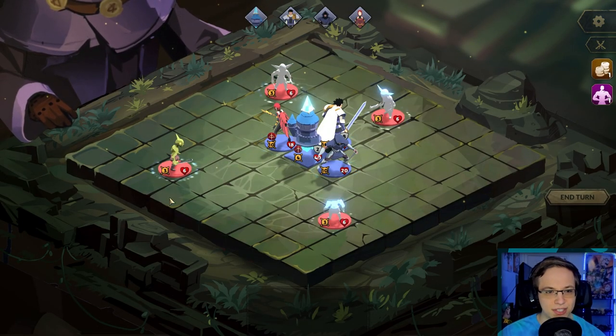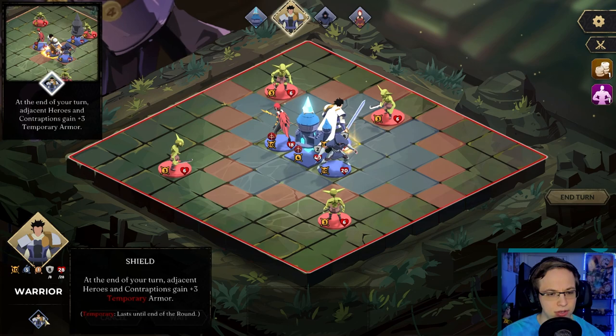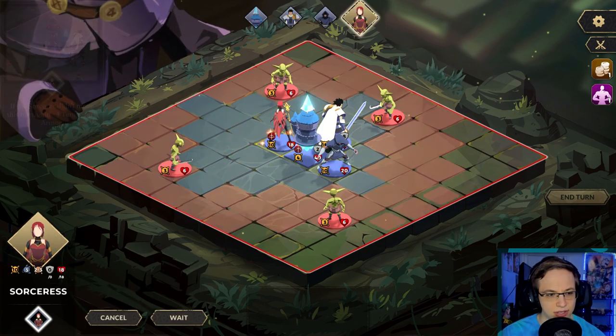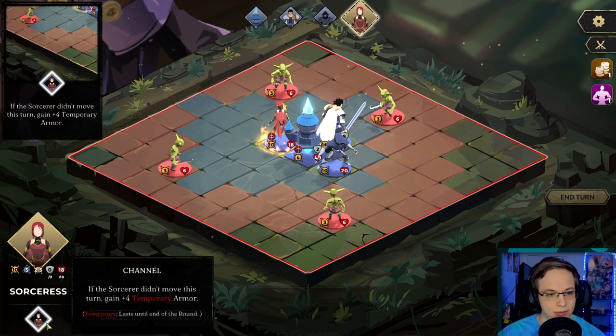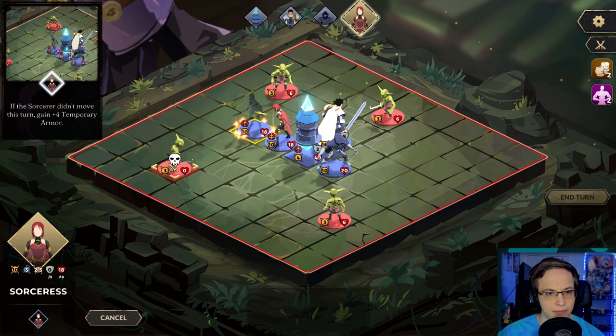He's gonna hit us — tutorial wave of enemies is incoming. I love the way this looks — it's like a little board with a mage sitting over here or something. It's pretty interesting. What do these people do? The warrior at the end of your turn gives adjacent heroes and contraptions three temporary armor, which lasts until the end of the turn. The sorcerer if it didn't move this turn gains four temporary armor. This is interesting.